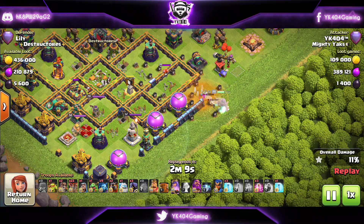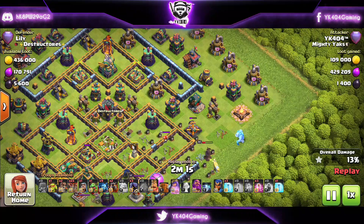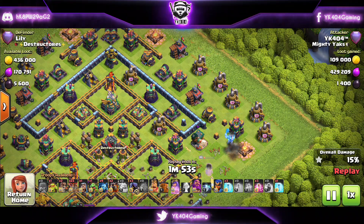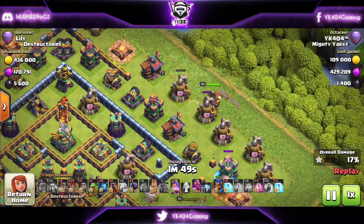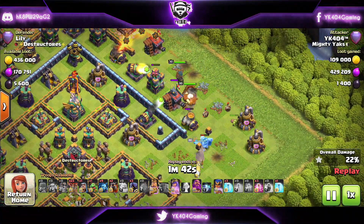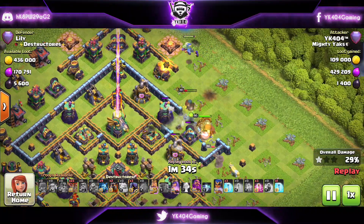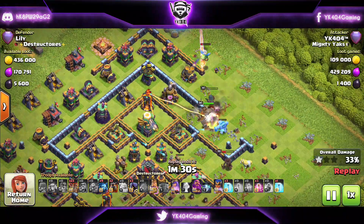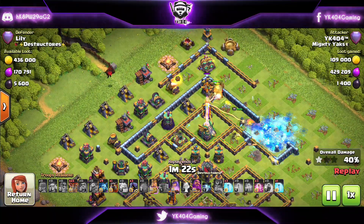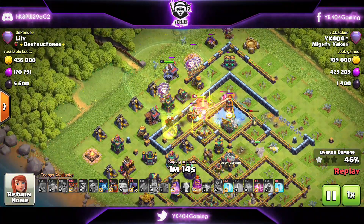I'm funneling the Queen exactly where I want her to go — using the King and the Royal Champion. I wall break the King into that alley compartment towards the Eagle Artillery. The Royal Champion assists the King and takes out defenses. The Queen is walking exactly where I want her, and from that alley she can reach a lot of defenses. King's ability, Royal Champion's ability, and Queen's ability are all still intact. We don't want a time fail, so we're starting with the Lavaloon portion — and that is exactly how you do it.